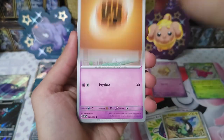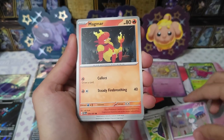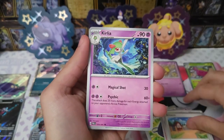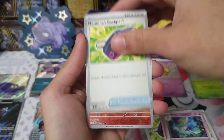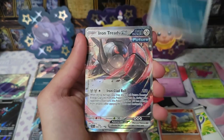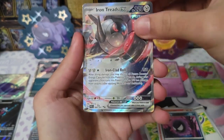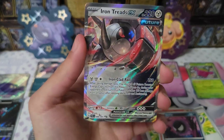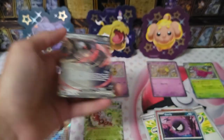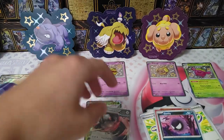We have strength energy, Ralts, Magmar, Fidough, Hunter, Arttisan, Kirlia, Nemona's Backpack, Charmander, Gastly, and Iron Tread EX. I think this is my first time seeing this card too — nice! Let's put this over here. Two more packs everyone, let's see what we get.